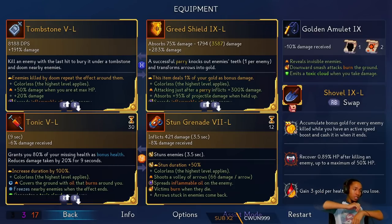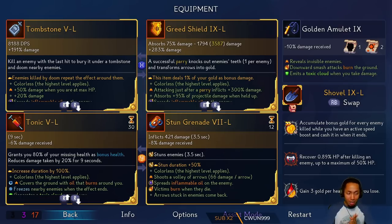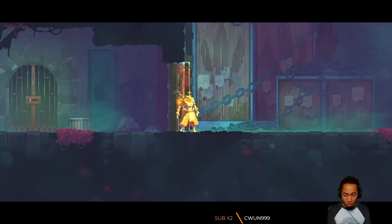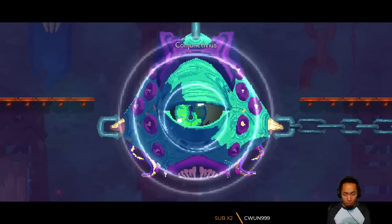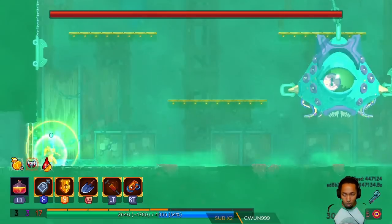Let me paint the picture for everyone in the chat: why do you want money? Money is bad — you don't want to do that. We want money because the greed shield does 1% bonus damage for your gold. $50,000 is $500, and according to the devs, $500 is 500%, not 500 damage. So this is the ultimate test to see if that's true. This fight starts off with a parry depending on the position of the boss, but if you stand in the corner, it always dashes at you, like this.